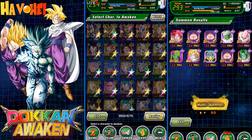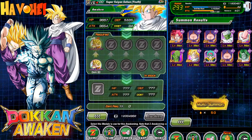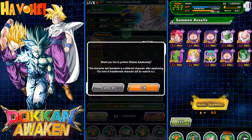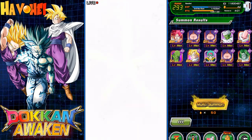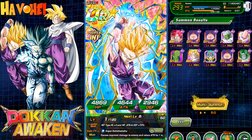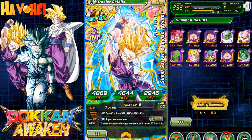Let's do the awakenings here — let's get him to LR status. It's gonna take 77 of the Cell Games medals. We Dokkan Awaken Gohan into Super Saiyan 2 Gohan — Super Saiyan 2 Youth, yeah.